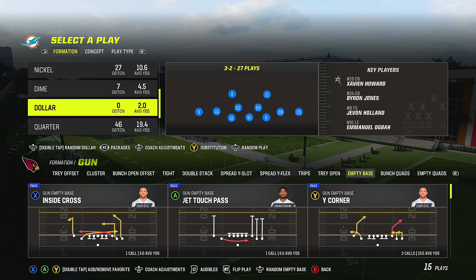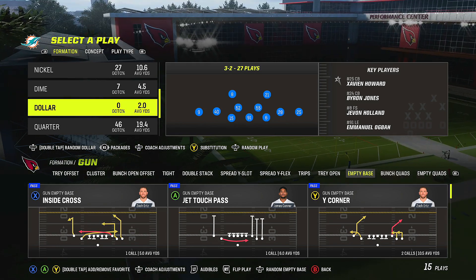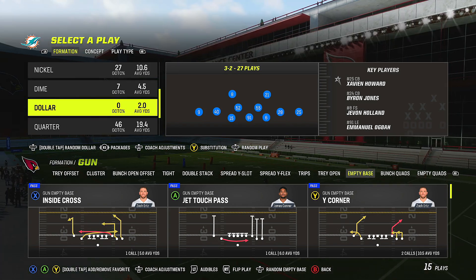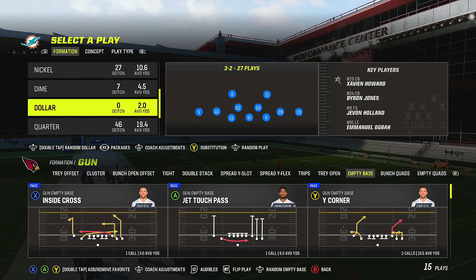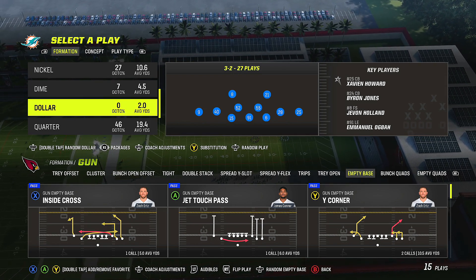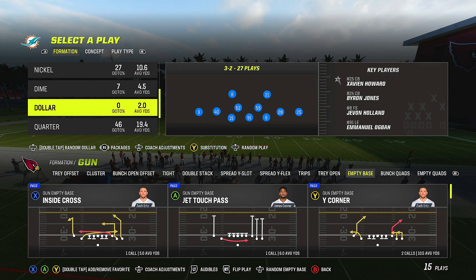Today we're going to be in the Dollar 3-2 out of the Kansas City Chiefs defensive playbook. The full scheme breakdown, which I use in my game plans religiously to go on high win streaks, is in the members area — as well as the 4-6 tight offset tight end and the Wild Trio weak defense and offense, with more to come. If you're a member, pay attention to the notifications.